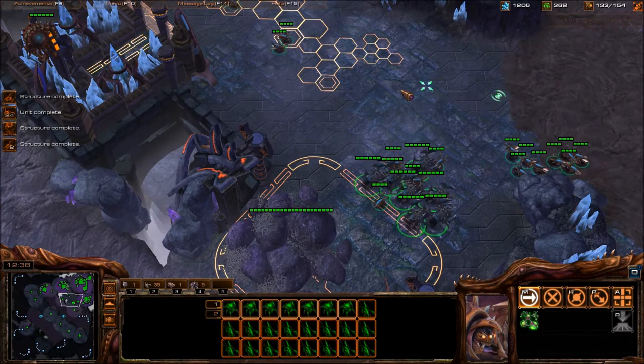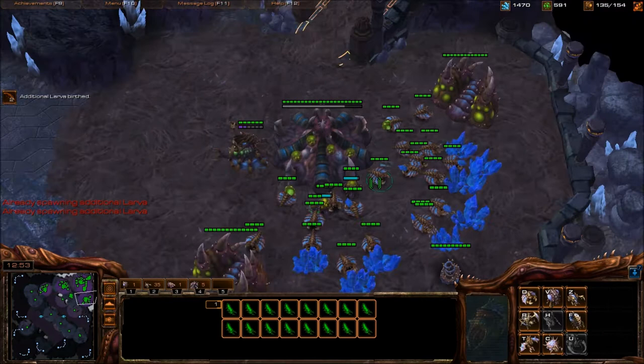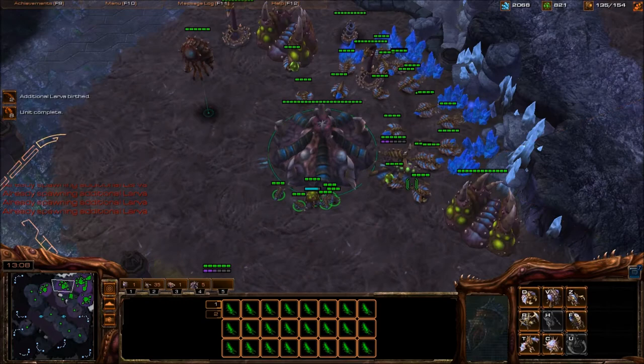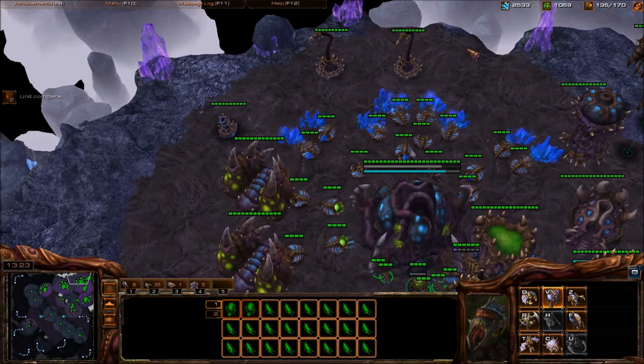It's very simple — once the hatch is done, he could go for a three-base timing now, but I have so much production that it wouldn't be very hard to hold. I have my Spire done — I can hold with Corruptors. What he hit you with was at like the 16 or 17 minute mark; he couldn't have that right now. And I just had like eight Infestors pop out, so it'd be a lot better held. Bunch of army here — let's move it out.